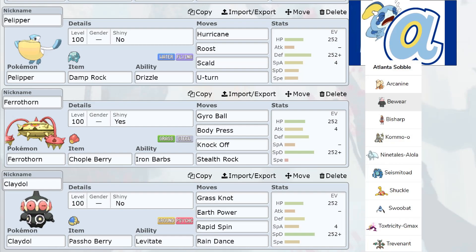My Ferrothorn is max special defense. I mainly brought it to counter his Ninetales because a Gyro Ball will kill through the Veil, and I'm running max HP max special defense to deal with it. I have the Chople Berry in case he leads Seismitoad - I'll be able to set up Stealth Rocks no problem and take the hit. If he doesn't lead Ninetales, everything coming in will take Stealth Rock damage, especially that Swoobat. I also have Knock Off to remove items and Body Press for Bisharp and Bewear.